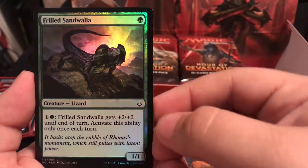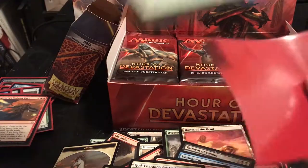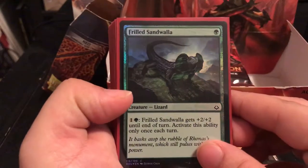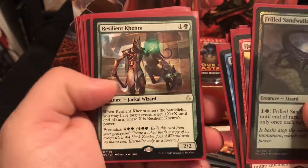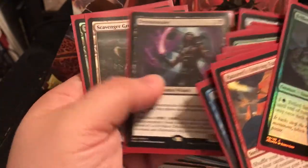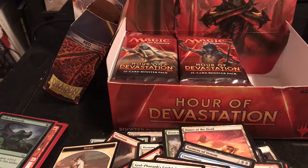And our foil is a Frilled Sandwala - not too bad. Let's summarize everything we've pulled: Frilled Sandwala, Hazoret's Undying Fury, Fraying Sanity, Abandoned Sarcophagus, Swarm Intelligence, Mirage Mirror, Resilient Khenra, Champion of Wits, Refuse/Cooperate, Sand Strangler, God-Pharaoh's Gift, Dream Stealer, Scavenger Grounds, and Foil Swamp. That's part 1 right there. Stay tuned - we're going to have part 2 and part 3 up as soon as they are opened.